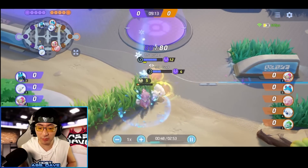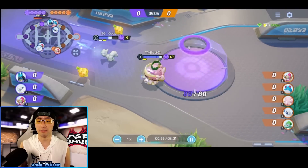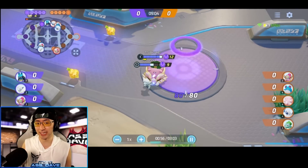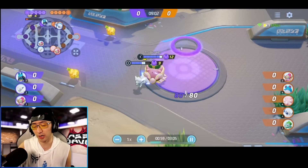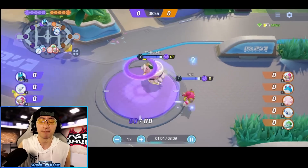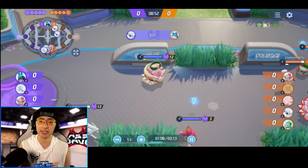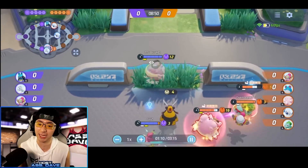On top of that, once Blissey gets to level 4, you get your Safeguard — you can actually make your teammates immune to crowd control. Now, I made a video talking about why the recent update with the Blissey changes felt like a nerf on Blissey, because in competitive environments at the highest level of gameplay, most Blissey still run the shield. But in today's game, we're going to see some Soft Boil plus Egg Bomb Blissey.